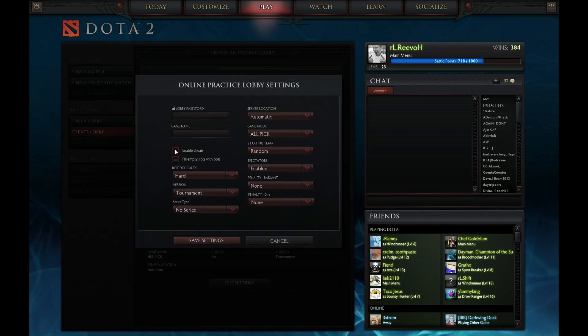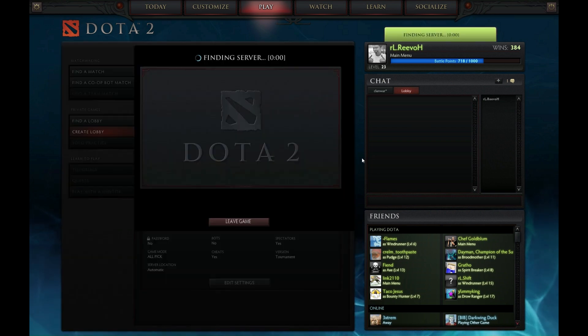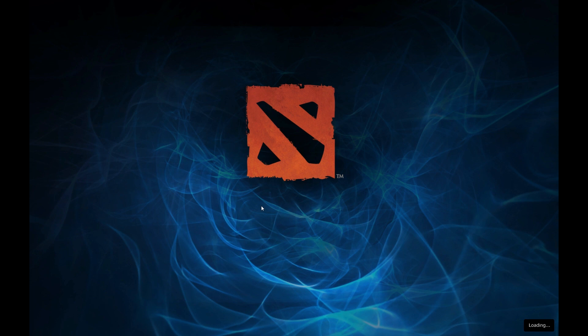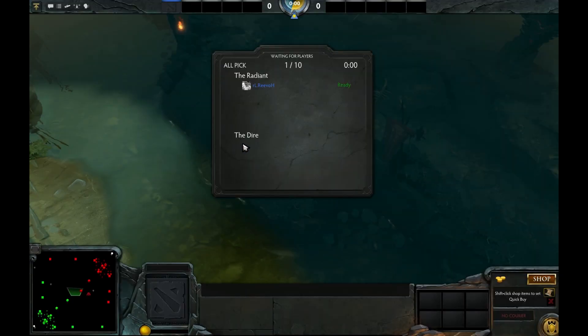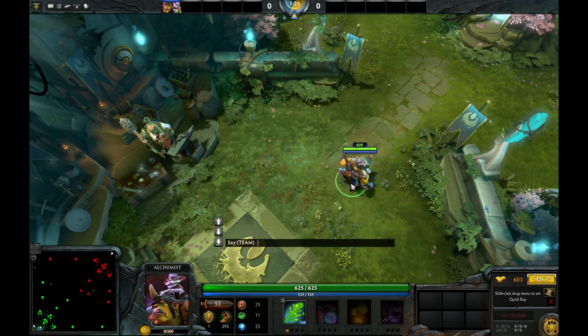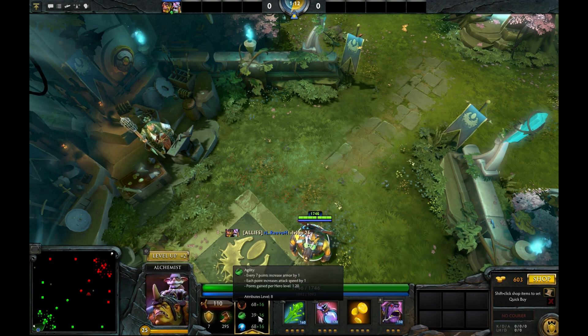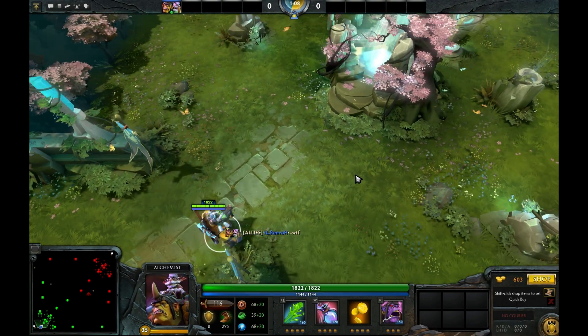I'm going to create a practice match — go to Create Lobby, Edit Settings. I always enable cheats so I can level my hero up a bit. To show you the commands efficiently, I'll need a hero with a few levels. Hit Enable Cheats, Save Settings, then create the lobby. Join a slot and start the game. I'm going to go ahead and choose Alchemist. I'll type in level up 25 to get all my abilities, add some stats, and I'll type in WTF mode.